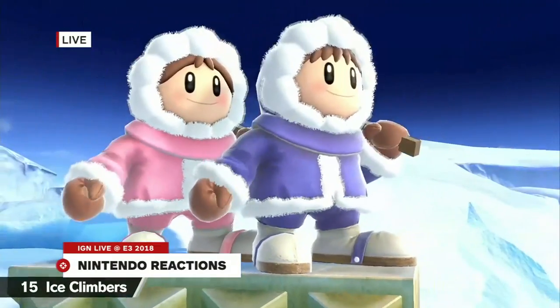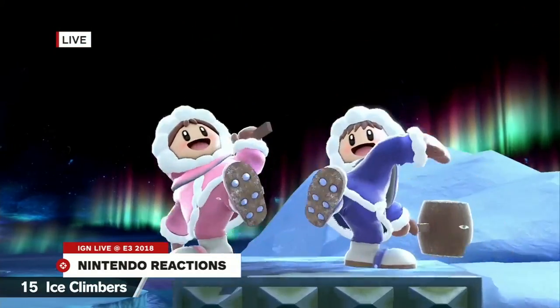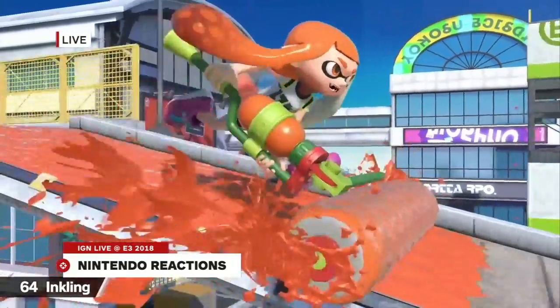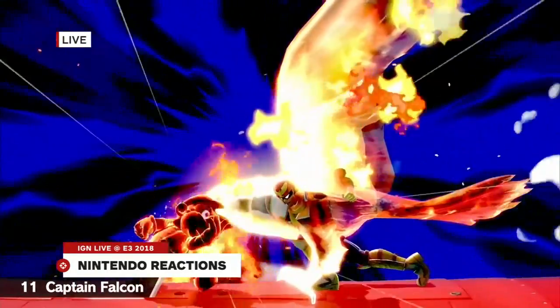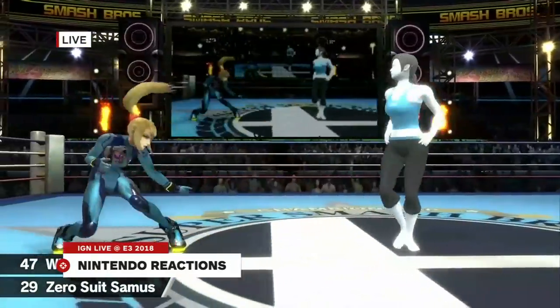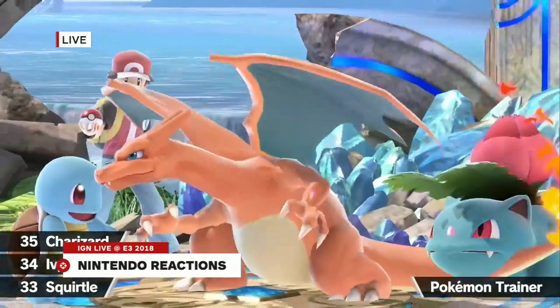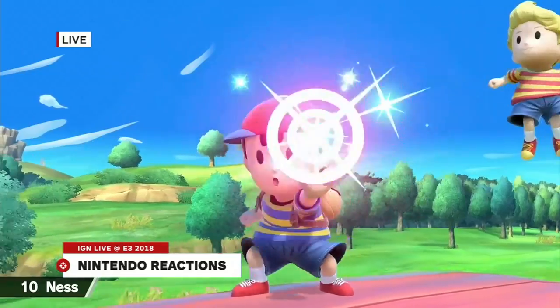People really wanted Ice Climbers back — well, they're back because every character that's ever been in Smash Bros. is here. New characters include the Inklings, with about eight variations, and of course Ridley is the big one — not just an assist trophy anymore. Ridley's a playable character. They also showed off a very cool Ridley amiibo and a new Inkling Girl amiibo with the Smash base.